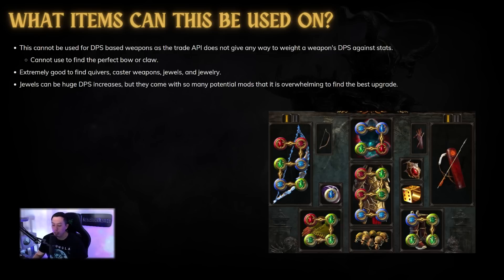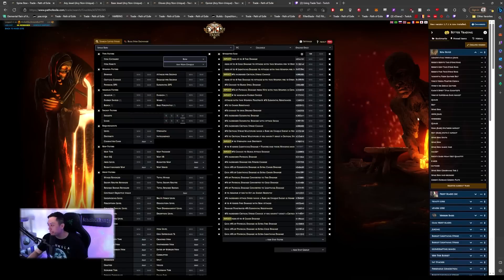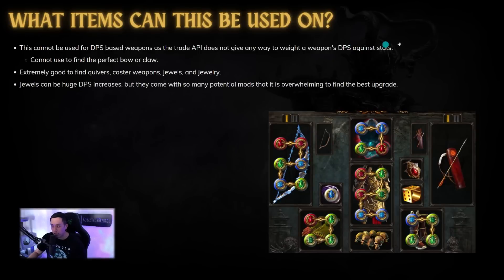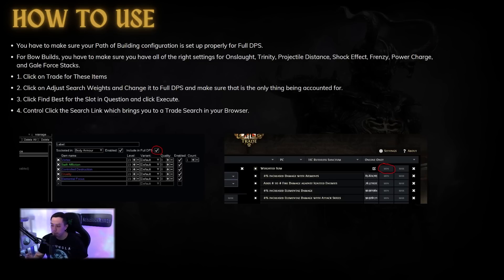Jewels are one of the biggest things I think this tool is good for, because jewels are often a huge DPS increase but come with so many different mods. If you go on Craft of Exile, there are hundreds of mods on jewels — really overwhelming when trying to find the best upgrade. Before I discovered this tool, I was manually typing in random mods like attacks with bows, global crit multi, and so on, spending all this time making custom searches — and those don't even have a weighted sum. The weighted sum takes your character into account, which we'll go over.